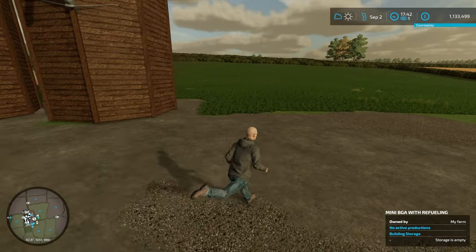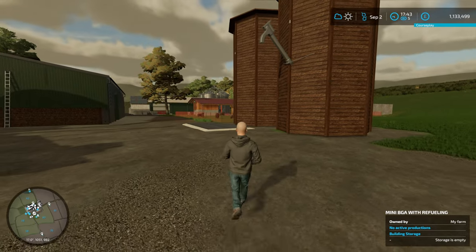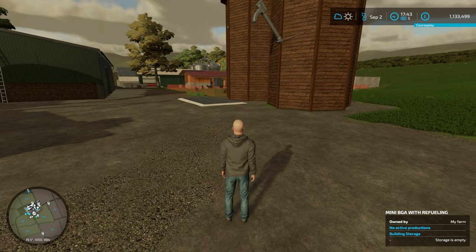What I was actually debating was putting a second fermenter next to it, because they're only 30 grand. That will go through the winter, produce silage, and we can just move some across. I might do that.